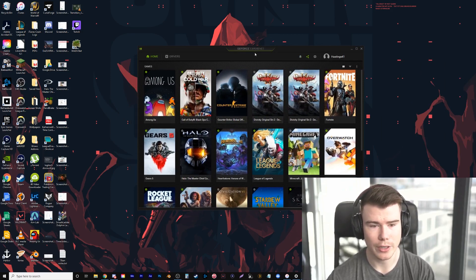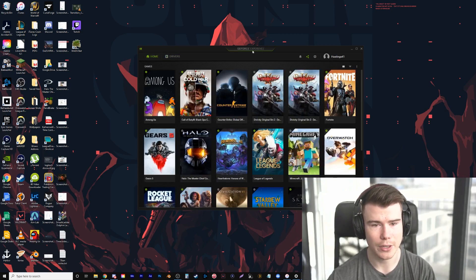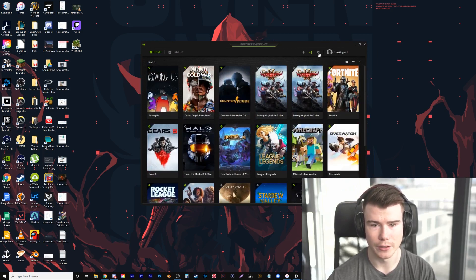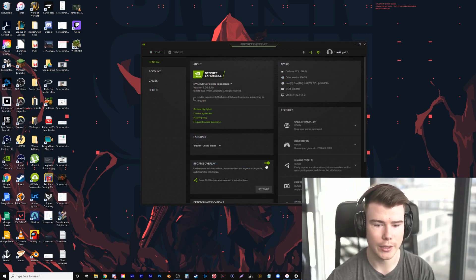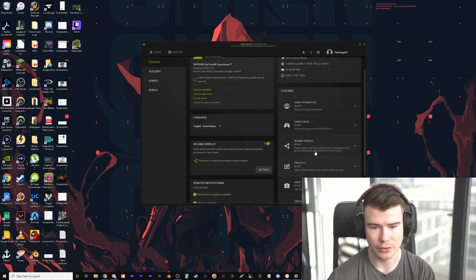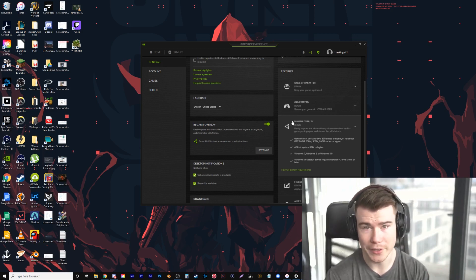I'll leave a link down in the description for how you can get that. You have to make sure your graphics card supports this. So once you have GeForce Experience, you can see some of your games. You're going to hit the gear icon to go into settings, go down to in-game overlay, and make sure that is turned on. Once you have that turned on, you're basically good to go.